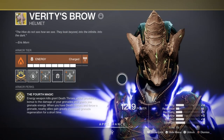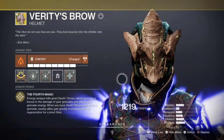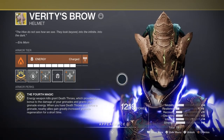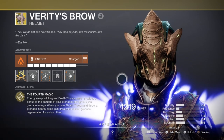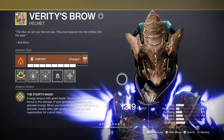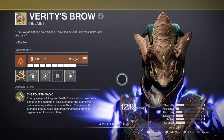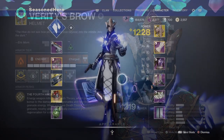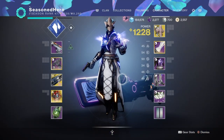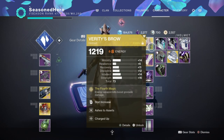For armor, you need to support the Charged with Light mods and ideally the Charged Up mod for the Energy Converter side of things. This means needing three solar pieces and two void pieces to fully pull this off, which should be fairly simple. Your exotic armor piece will need solar affinity so you can add in the Charged Up or Sustained Charge mod, or you can change it to void instead. For the head slot mods we have Discipline, Ashes to Assets, and Charged Up mod.